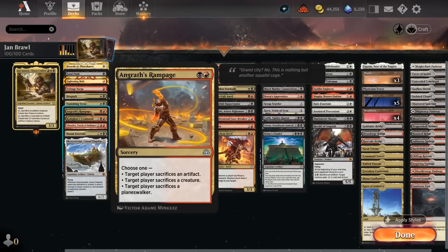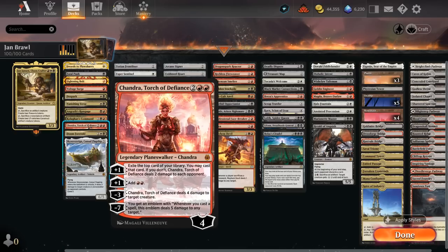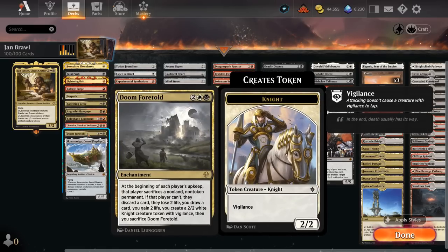In red-black there's Angra's Rampage and Kolaghan's Command — to deal with an artifact, make the opponent discard, or deal damage to a creature. You can choose two different modes. At 4 mana, Chandra can deal 4 damage to a creature. And then Doomforetold makes a lot of sense here since we have plenty of cheap permanents that replace themselves or have a nice ETB effect, so we don't mind feeding stuff to our own Doomforetold, whereas the opponent will eventually have to sacrifice more valuable permanents.